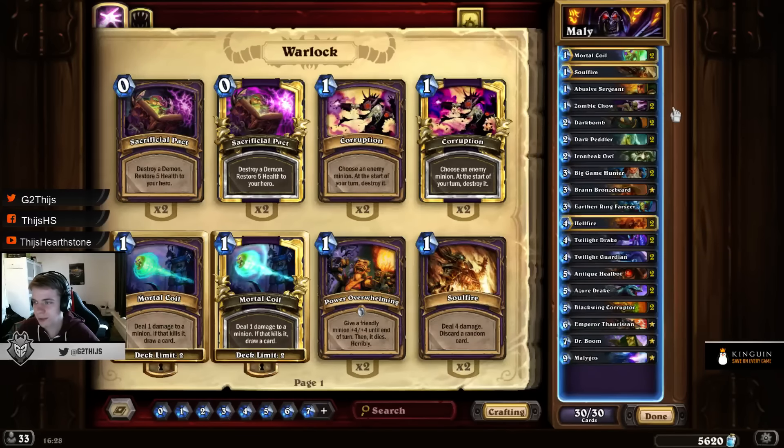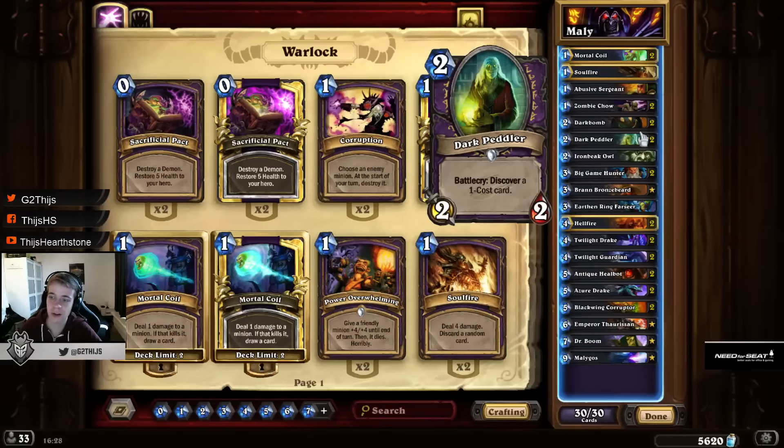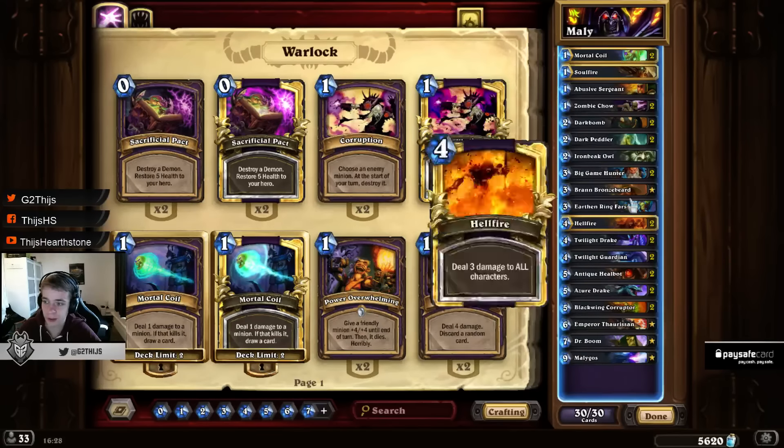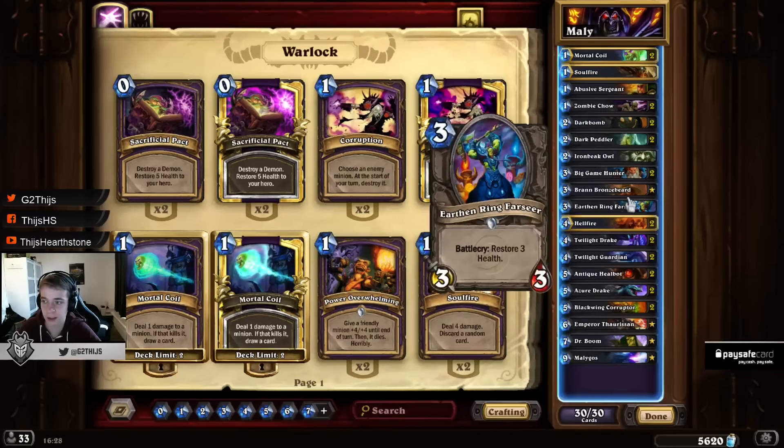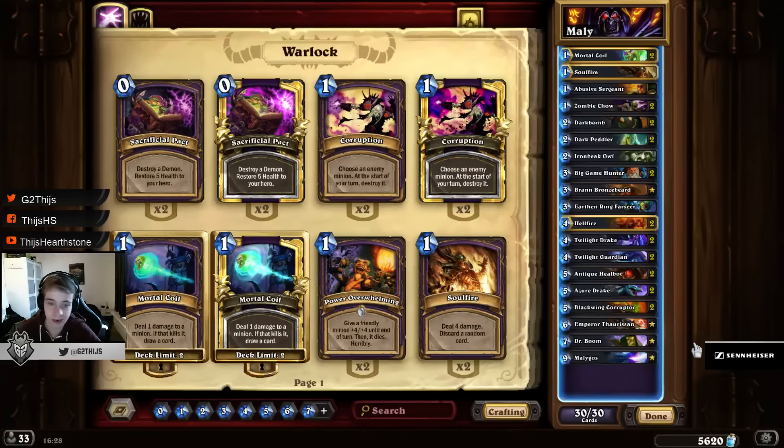One thing is you have some good early game cards that help you survive the early turns and not get overrun. Some of these cards are Zombie Chow, but also the new card Dark Peddler, which really helps you get out of the early game. You have some good removal with spells and some decent AoE removal with Hellfire.